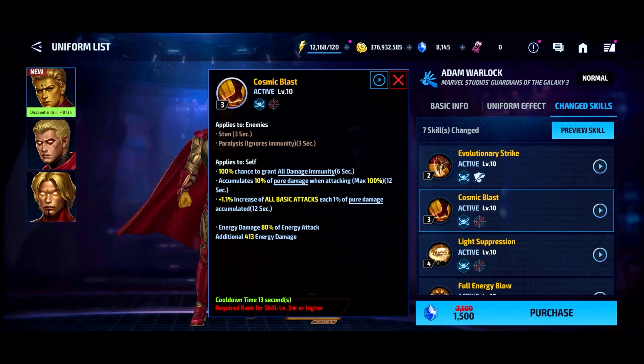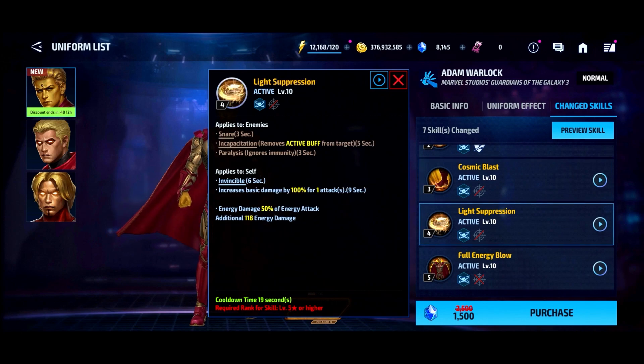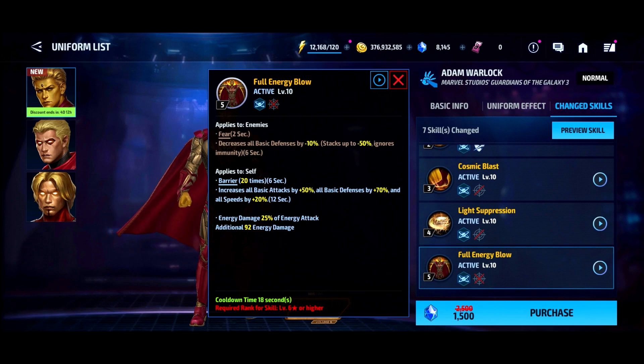Third skill gives damage immunity for six seconds and accumulation for damage when attacking — damage stealth — that's good, it's a 110% increase and lasts for 12 seconds. That's actually really good, so you're definitely not going to have any downtime without your accumulation. The fourth skill gives invincibility for six seconds, a damage proc for 100%, a barrier for 20 hits for six seconds, increases all attack by 50% and defense by 70%.